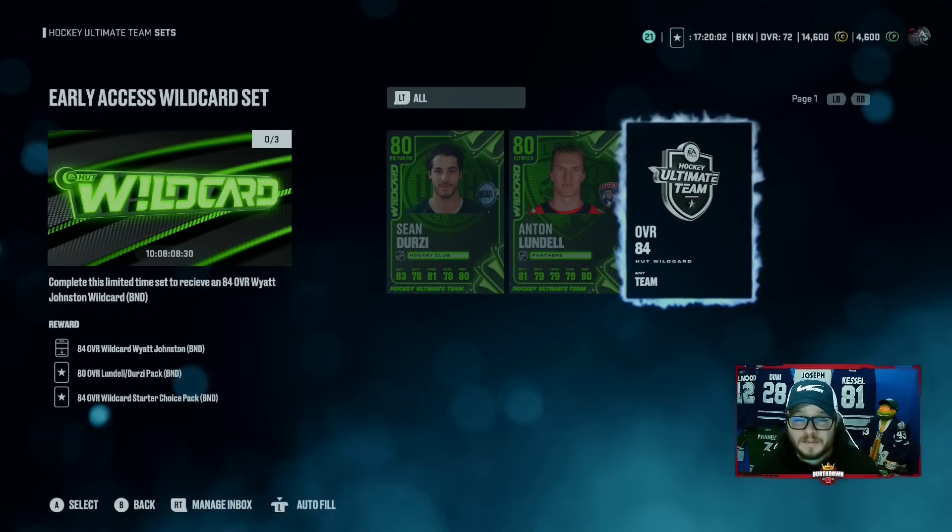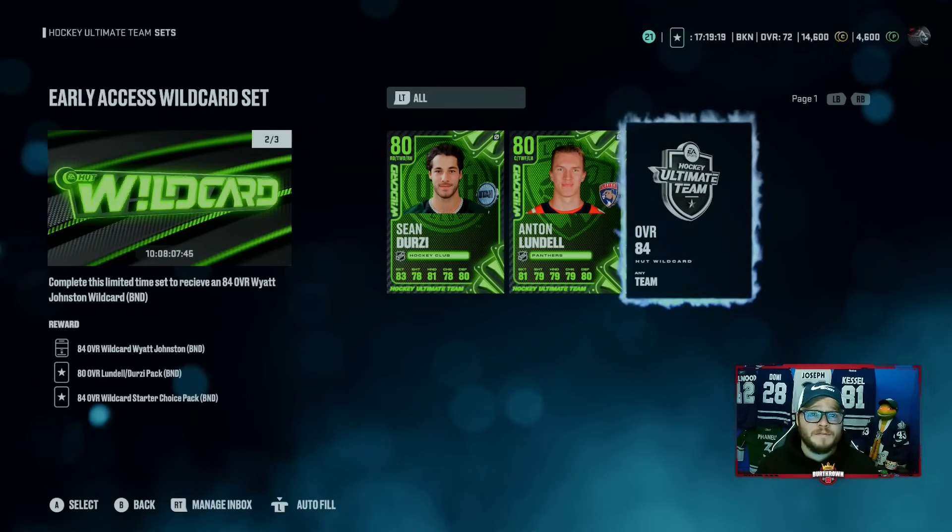BND stands for bound — it's kind of like non-tradable but with a catch. BND is not only non-tradable, but it is bound to your account, meaning you cannot use it for other sets. You'll get your cards back to use on your team, but you can't turn them into other sets. You turn in the two you just got, plus one from your pre-order pack — that's your 84. And what do you get in return? You get the 80 back and two 84s: one Wyatt Johnson and one Wildcard choice starter. That's two 84s in a very slow progression start to the year.